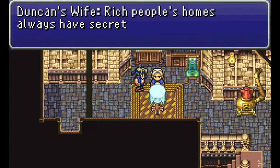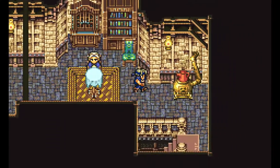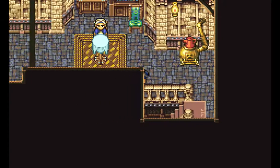Duncan's house. Feel the draft. I believe we did that earlier. But there's a save point down there if you need it. I don't really think you need it, but if you need it, it's there.